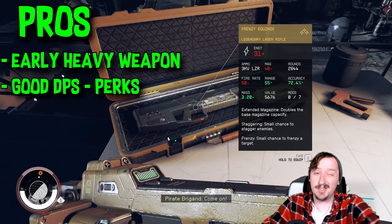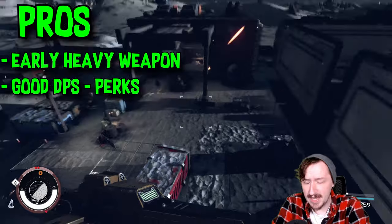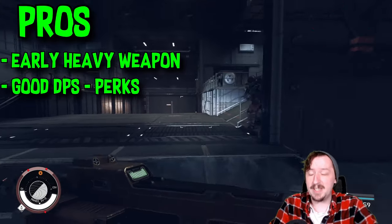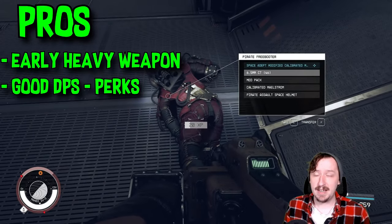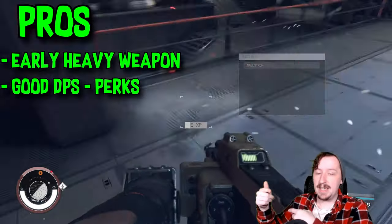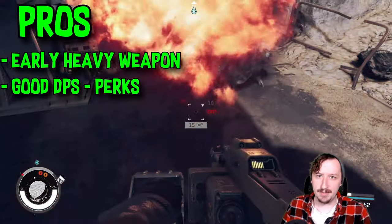For the pros of the Arc Welder: it is an early game heavy weapon, and there's not a whole lot of heavy weapons in this game, so if you want to specialize in heavy weapons, this is one of the better ones. It also counts as a laser weapon, so you can specialize in lasers. The last level of the lasers makes it so that every time you hit there's a chance of proccing fire on them, setting them alight, with the stacks dealing damage over time — and this does total percent health damage.